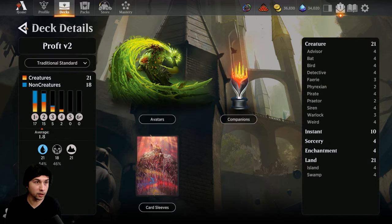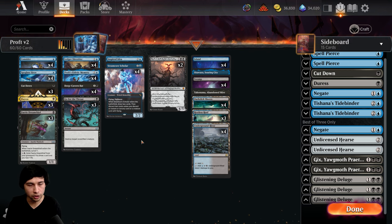I went down to 21 lands because I was still flooding on 22. I had no mana issues, so it might be correct — it might not. I still need to test it a little bit more, but 21 definitely feels just right for this deck so far.